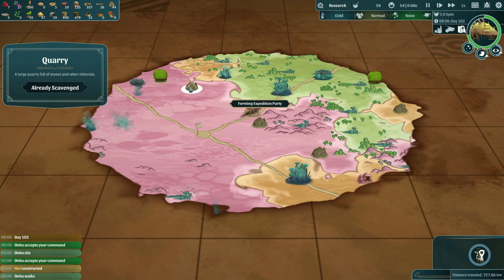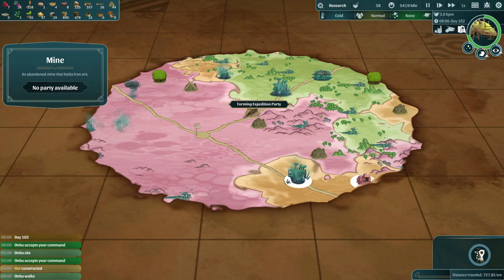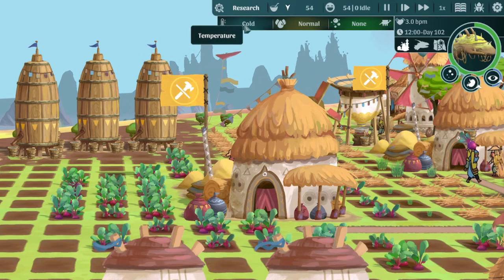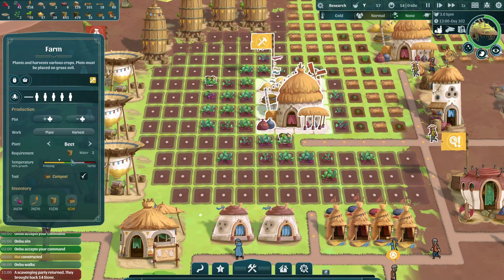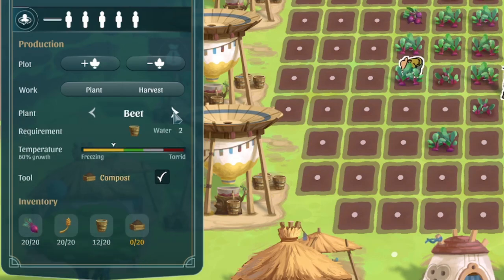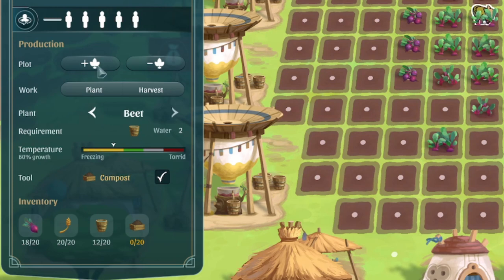Each biome will offer different resources for your adventuring parties to scavenge — wood in the jungle, stone in the mountains, sand in the desert, and so on — as well as different temperature, humidity, and toxicity levels, which all play an important role. Temperature has the biggest impact on your crops, with each crop having preferred temperature ranges: green being optimal 100% growth speed, yellow being 60%, gray resulting in no growth whatsoever, and red being absolutely unlivable for the crop, meaning your crops will die and start to decompose. A bit of micromanaging is required to ensure you're growing the right crops at the right times depending on the climate.